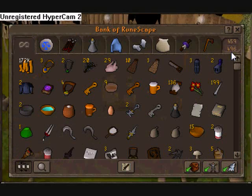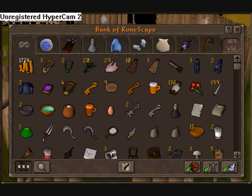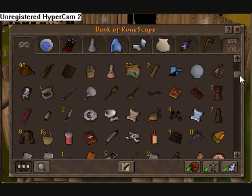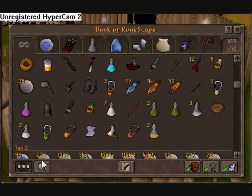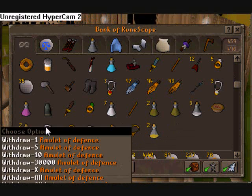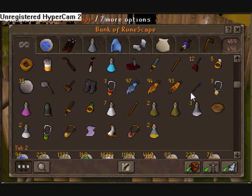My first tab is just my random junk tab, nothing really big here. I do a lot of PVP tricking — the 25k trick — and I get a lot of junk from that which just piles up in my bank.